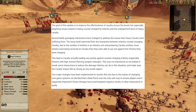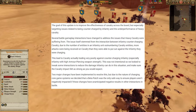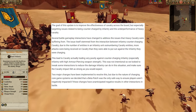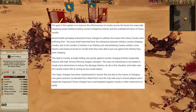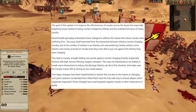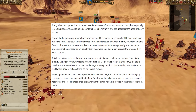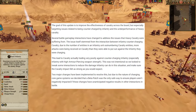The goal of the beta is, and I quote, to improve the effectiveness of cavalry across the board, but especially targeting issues related to being countercharged by infantry, and the general underperformance of heavy cav. The issue itself stemmed from a countercharge mechanic where the models in an infantry unit outnumber models in a cav unit, leading to many more attacks immediately hitting mounted troops on contact — this was not intentional. They look to tweak some interactions to reduce the damage infantry can do in that situation and make sure cavalry impacts feel as strong as you would expect. Two major changes have been implemented to resolve this issue.